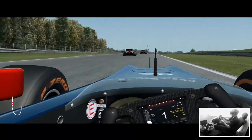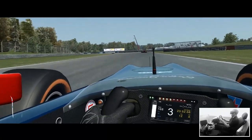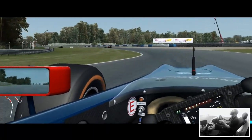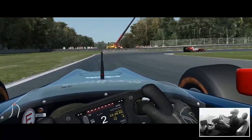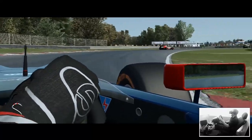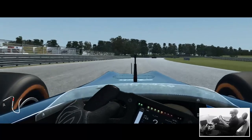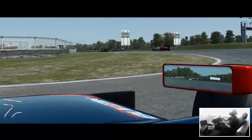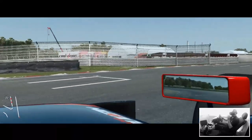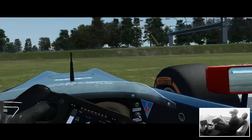Whoa - too intense! In virtual reality you genuinely feel like you're going to die at times. The marshals are probably going to want to have a word with us after this for how we rejoin the circuit - generally it's better to check. This last corner is very much Croft-like, and the entry to the pit lane is right back there. Let's go the wrong way around the circuit.